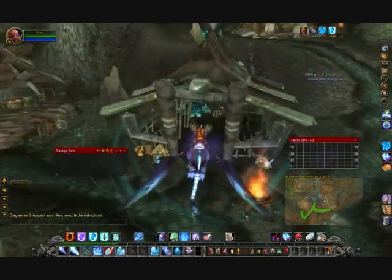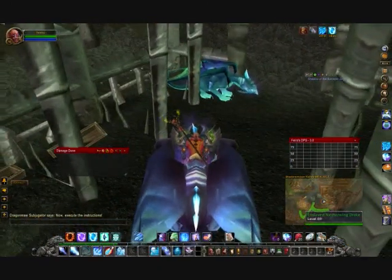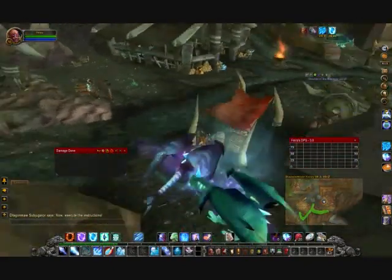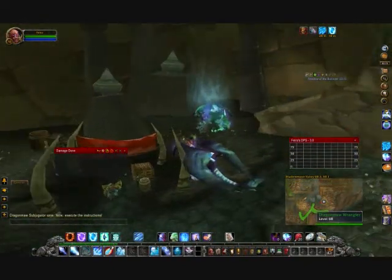You're going to fly over here to the dragon pin — drake pin. Usually one to the right of that dragon. Fly over here — there's usually one to the right of this dragon too. It could be under this canopy where this Dragon Maw person is.